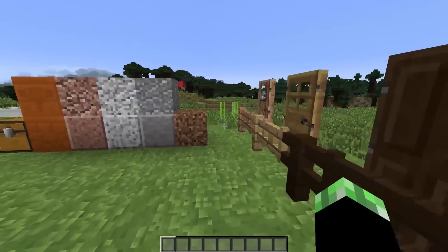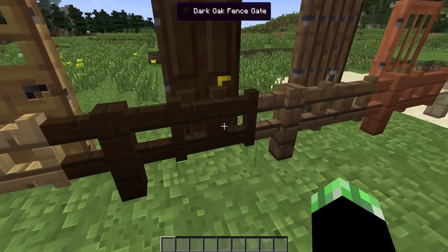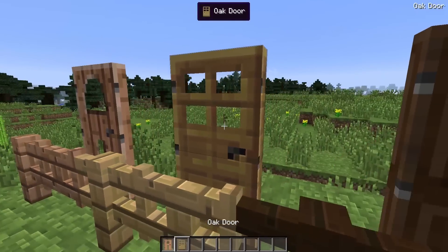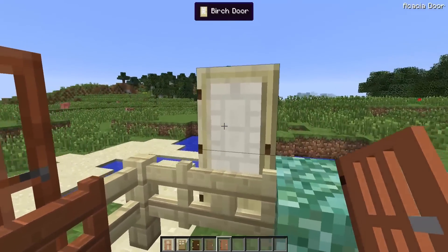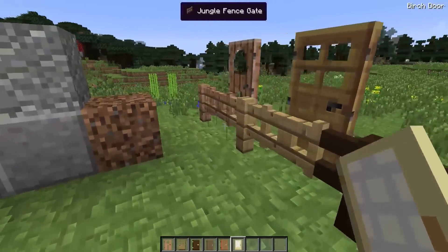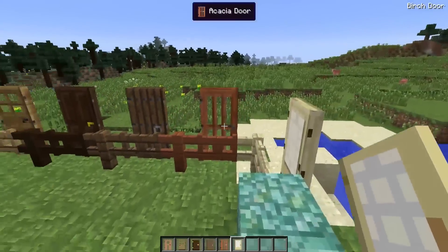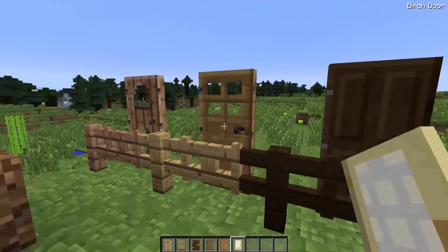Moving on to the next things — all of these guys were added: a ton of new fence posts, fence gates, and doors. Nothing crazy new here, but jungle, oak, dark wood, spruce, acacia, and birch are all going to be crafted with their particular wooden pieces. Before in Minecraft you could take a bunch of different types of wood — like a couple oak, a couple spruce, a couple jungle planks — put them together and make a door. Now you can no longer do that.